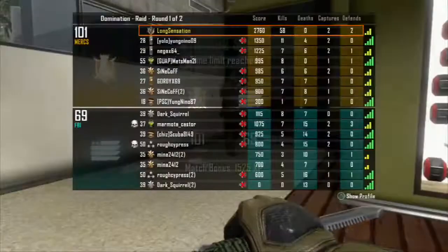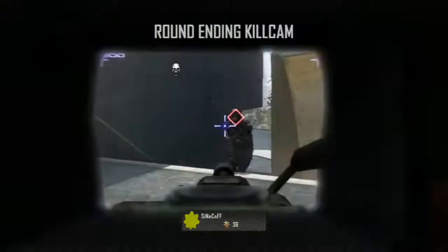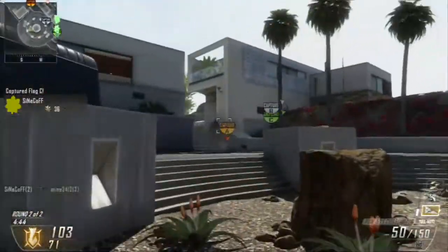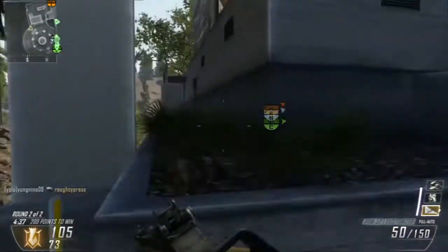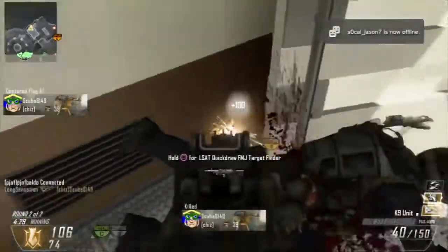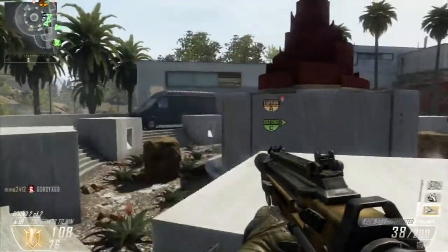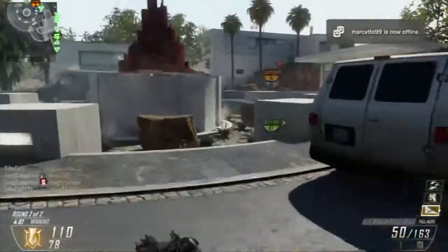Another key point is your killstreaks. Your killstreaks really should be Lodestar, Dogs, and the Swarm, but you can also use VSAT, Dogs, and Swarm. I've been using Lodestar, Dogs, and Swarm recently because the Lodestar gets a hell of a lot more kills than the VSAT — the VSAT just tells you where the enemy is. The Lodestar is about 200-300 points more, but you won't really miss out. For example, if you jump on the B flag, get a capture kill, and cap the flag, that's 300 points — you've got your Lodestar, which then leads to your Dogs and Swarm to wreak havoc.